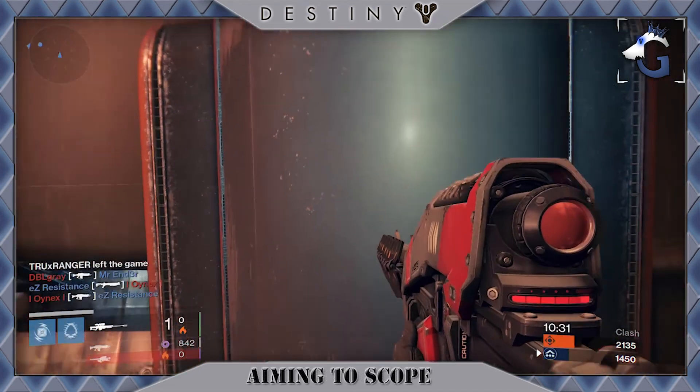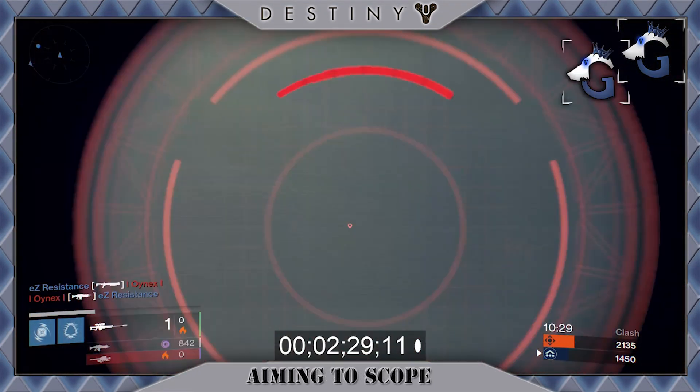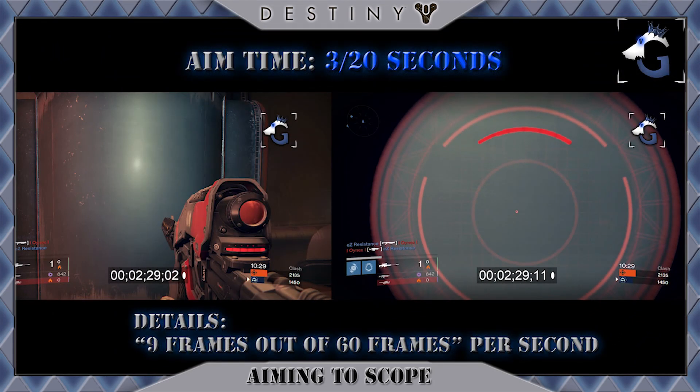Let's first talk about aiming to scope. Recording at 60 frames per second breaks down a quickscope into 3/20ths of a second. That's the hard numbers for Icebreaker aiming.